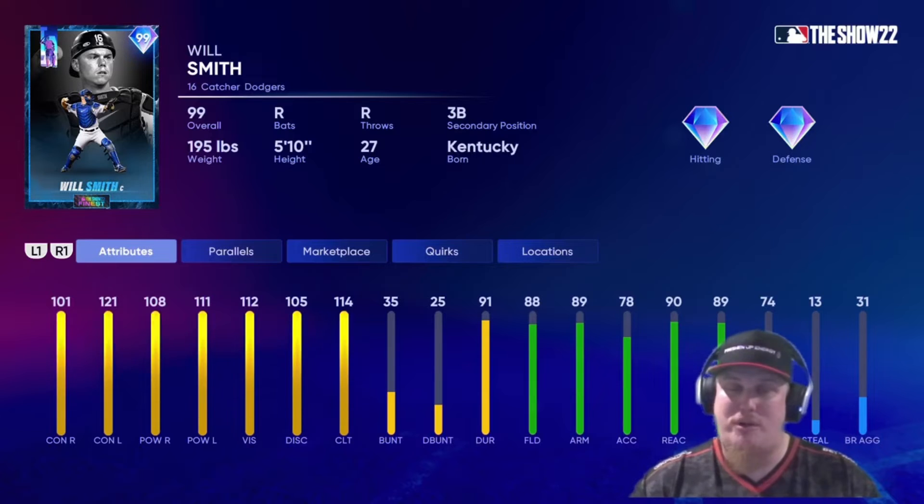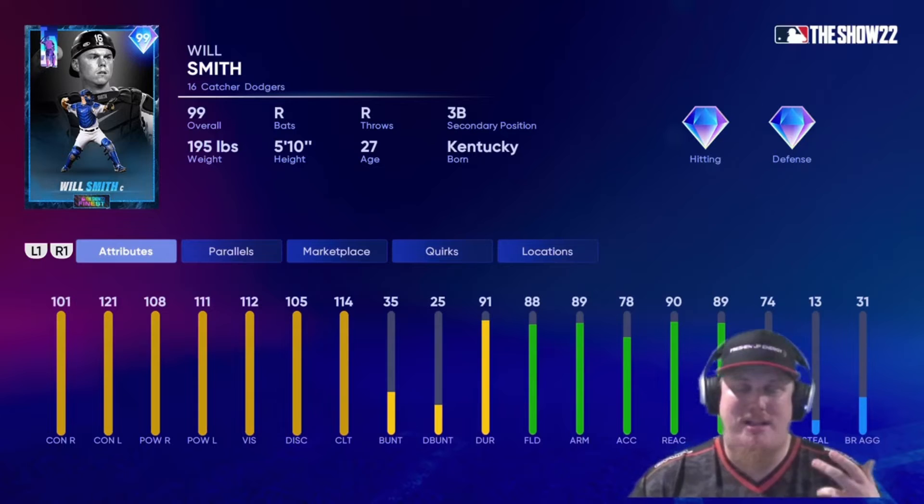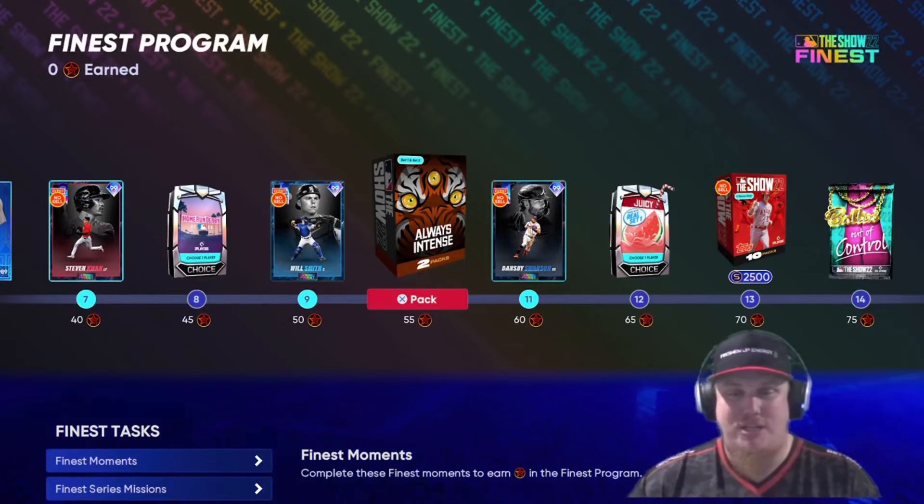The third player card item at 45 stars is the 99 overall catcher for the Dodgers, Will Smith — again another card I thought we could have gotten during the postseason, but it's great nonetheless to see Will Smith get a 99 overall upgrade card here.